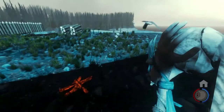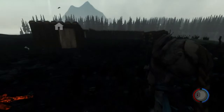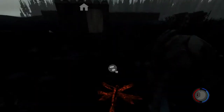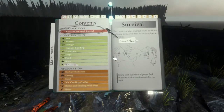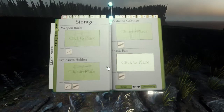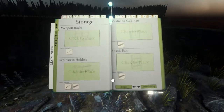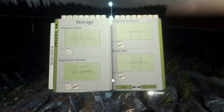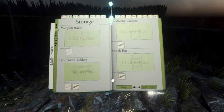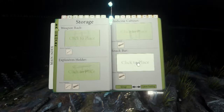Right at the end of the last episode there was an update last week that added a bunch of new stuff. They added a weapon rack, a medicine cabinet, snack bar, as well as an explosives holder. These new things are basically for multiplayer, since there is no way to directly trade in multiplayer except for stuff you can drop on the ground - food or medicine can't really be dropped.